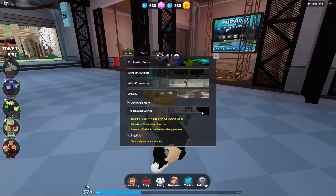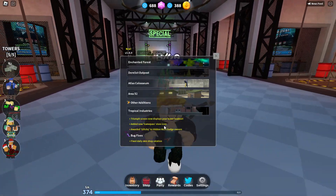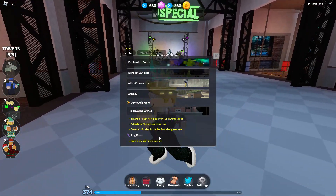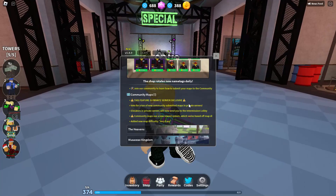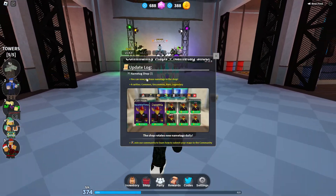They also added some other changes: the triumph screen now displays your tower loadout, they added a new game pass store icon, they awarded the glitchy tag to hidden wave badge owners — which is what we just covered — and they fixed the daily skin shop rotation.